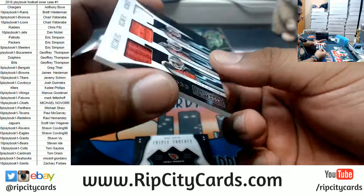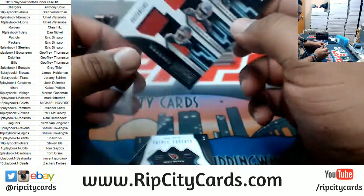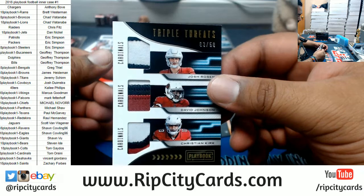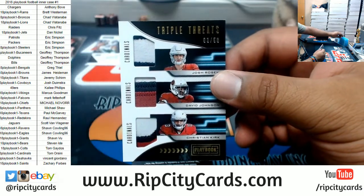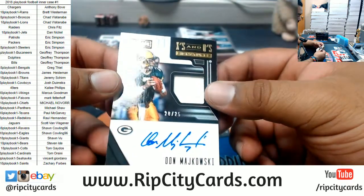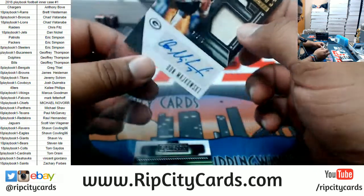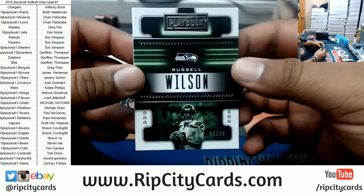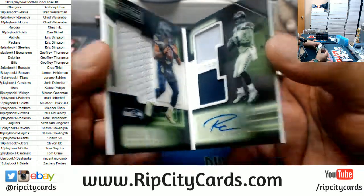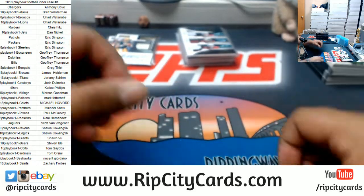Triple Threats relic to 299 — James Winston, Ronald Jones, Mike Evans for the Bucs. Another Triple Threats to 50 — Josh Rosen, David Johnson, Christian Kirk for the Cardinals. For the Packers, Equanimeous St. Brown to 25, patch autograph. And 3 of 15 Russell Wilson of the Seahawks — nice triple relic with the sticker autograph. Seahawks, little mojo for you. Alright, halfway through.